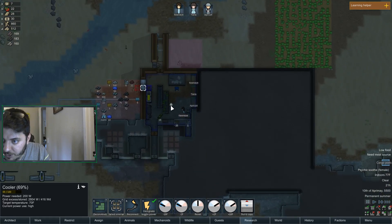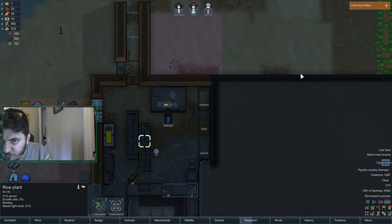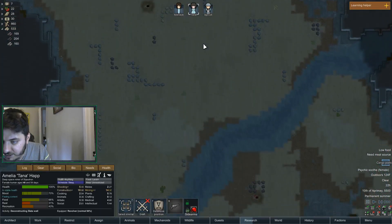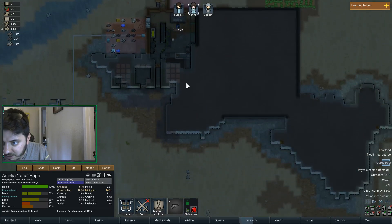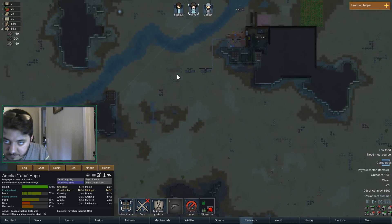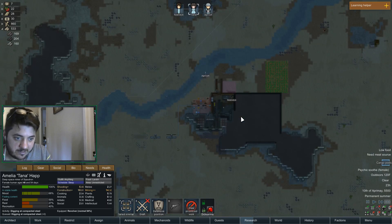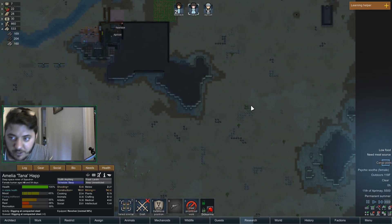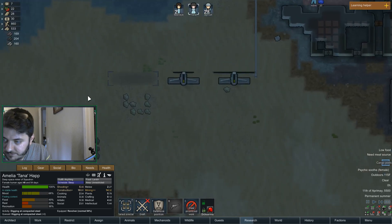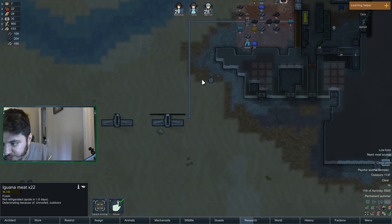We'll flip it back on in the morning. We'll hopefully get some food before we run out. This does need to be made. What is Tana currently doing? She's deconstructing slate walls — could you build this instead? Oh, we're missing steel — could you do some more mining? I'd much prefer you mine. We would have got some slate, but that's not going to meet all of our needs. Let's get this done because we are going to run out of food soon — and this spoils really soon too.